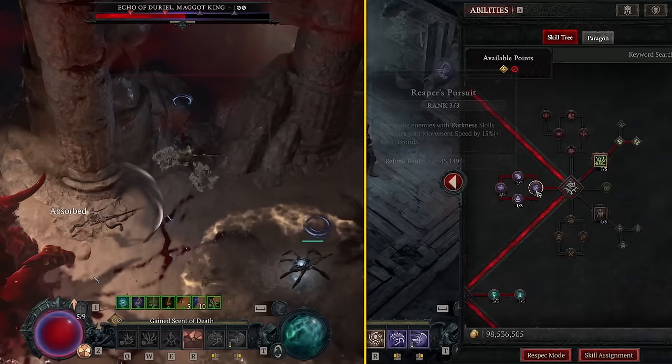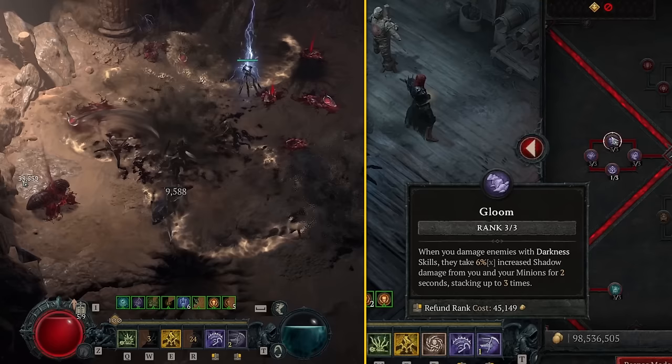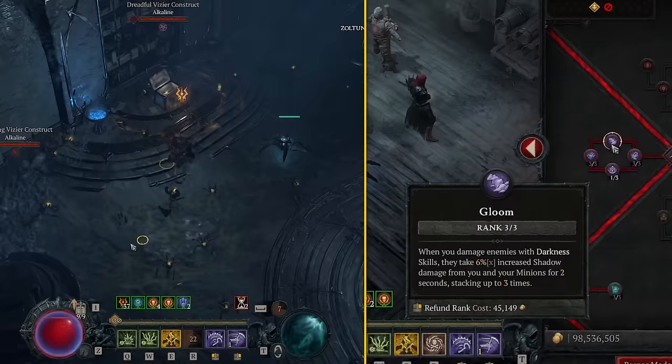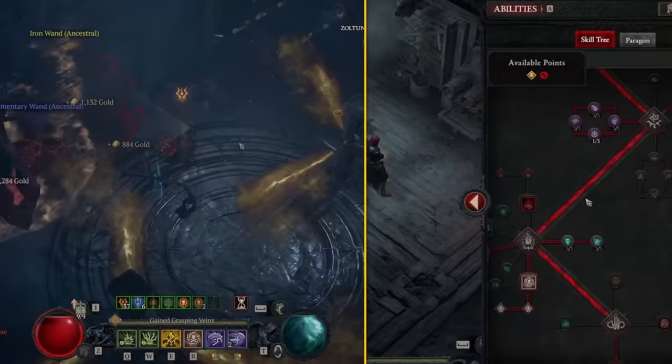The stun damage comes from Terror, which gives a damage multiplier against stunned and slowed enemies. Corpse Tendrils procs both effects — awesome. Reaper's Pursuit gives 15% movement speed every time we use a Darkness skill, which is all the time. Gloom gives up to 18% bonus damage against enemies — fantastic, so much damage. Ranks of Gloom on your necklace is definitely what you want. Crippling Darkness gives our Darkness skills a chance to stun, proccing Terror and helping stack bosses.